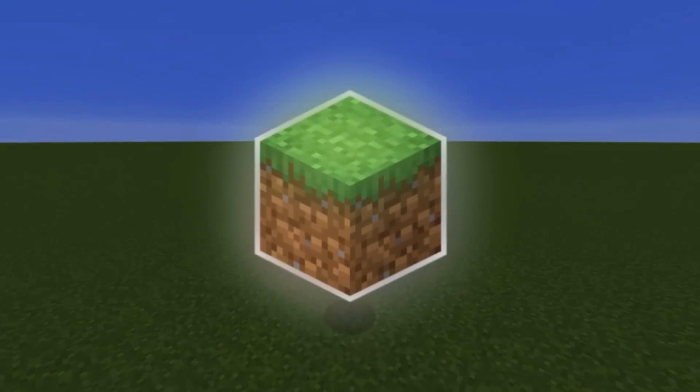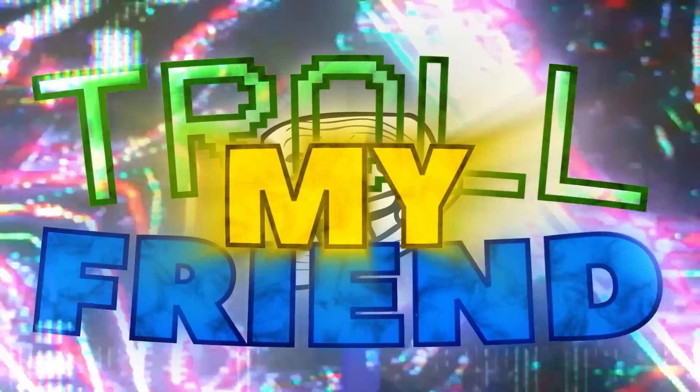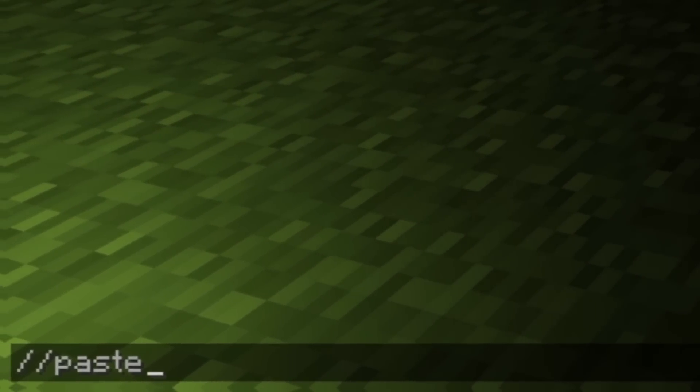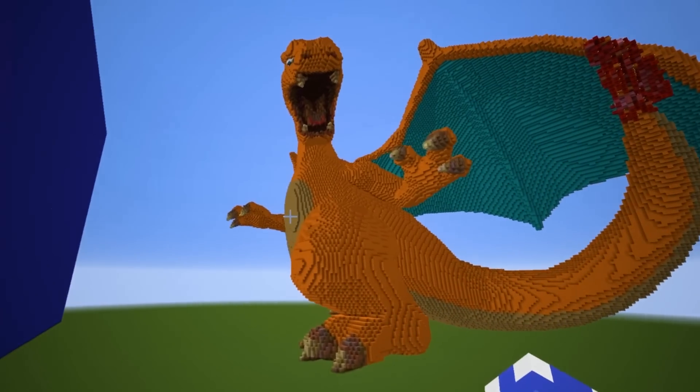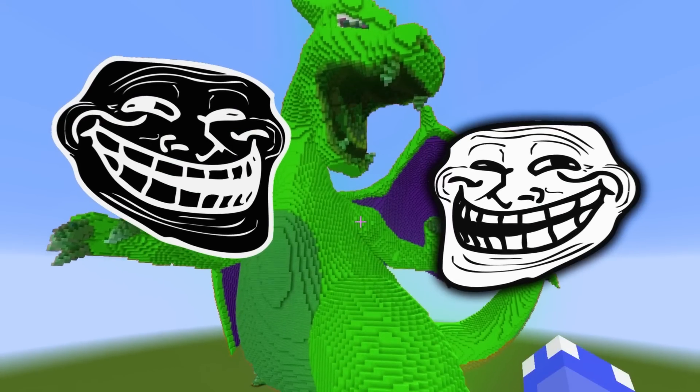Today we're doing a Charizard build challenge, but I'm secretly gonna use hacks to troll my friend. Using the command slash slash paste, I can instantly spawn in this Charizard, and little does my friend know, I'm going to fill up the entire thing with traps to troll him.